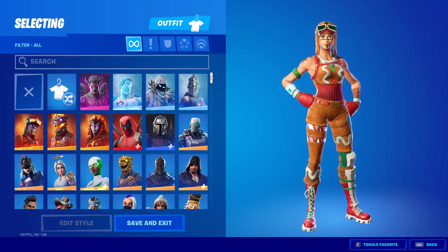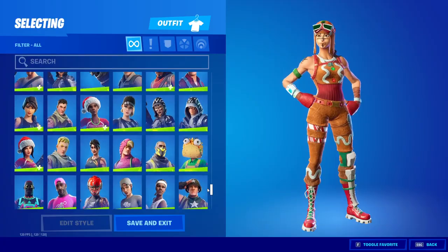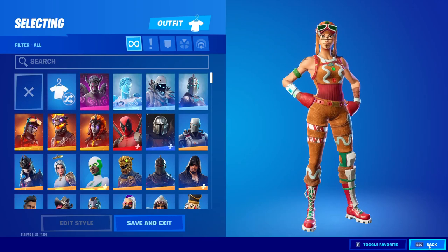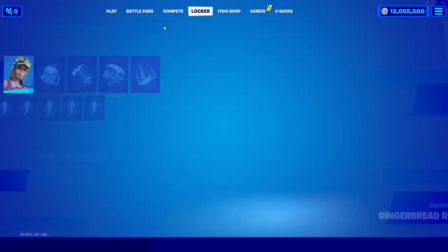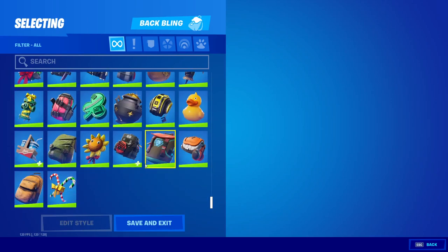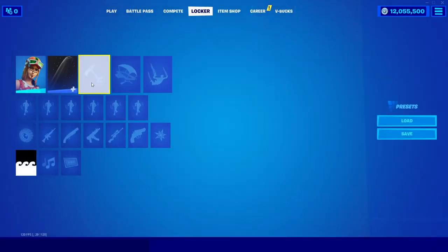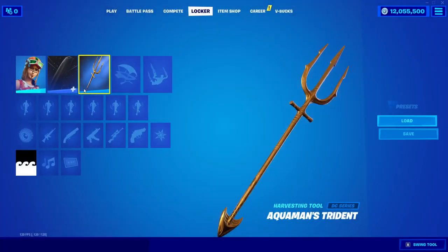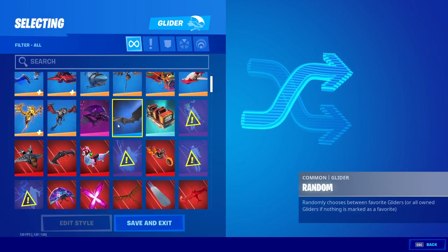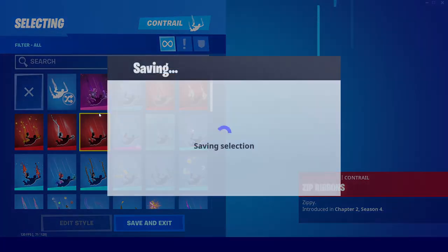This version has a ton of skins and doesn't crash like the current version of Fortnite. You can also load up any season from Chapter 1. We have every single backpack in the entire game — I'll equip the Star Wars backbling. For pickaxes we have all of them too, and there's an emote that lets you show off the pickaxe to prove it works in your lobby. We also have all the gliders, though you won't see them in-game.